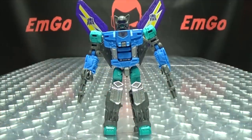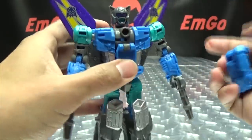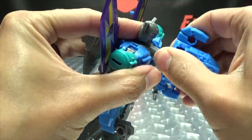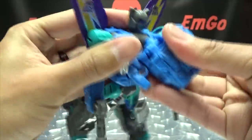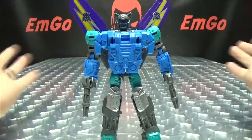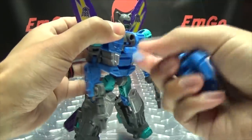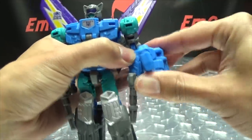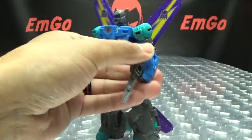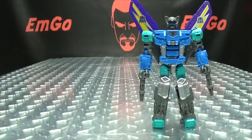You can give him his Prime Armor — flip the fingers in, flip down the panel on the chest to reveal the port, and plug the Prime Armor right in. On mine this is quite a snug connection. It looks ridiculous but it's a thing you can do. Or you can plug it into his forearm — that's also an option. Totally up to you.